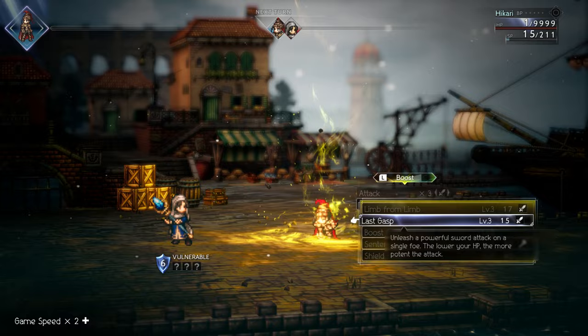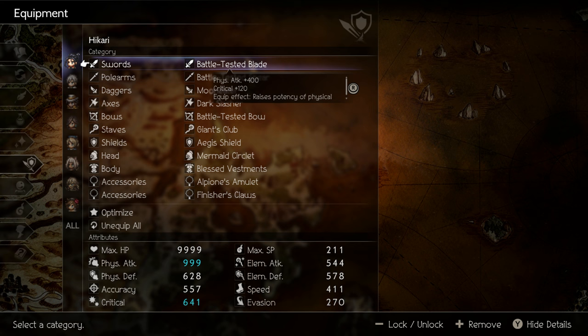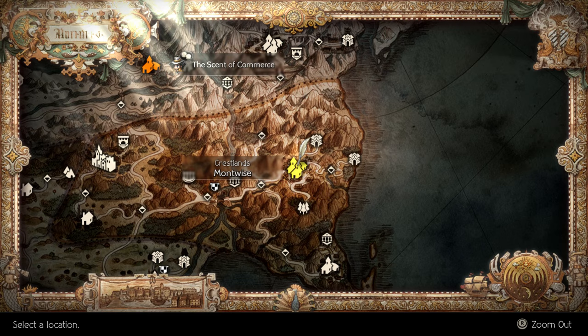Last Gasp deals more damage the lower the character's HP is. This synergizes extremely well with El Pione's Amulet. For this build, make sure to equip the Battle Tested Blade and the Giant's Club to maximize the amount of damage that you do.